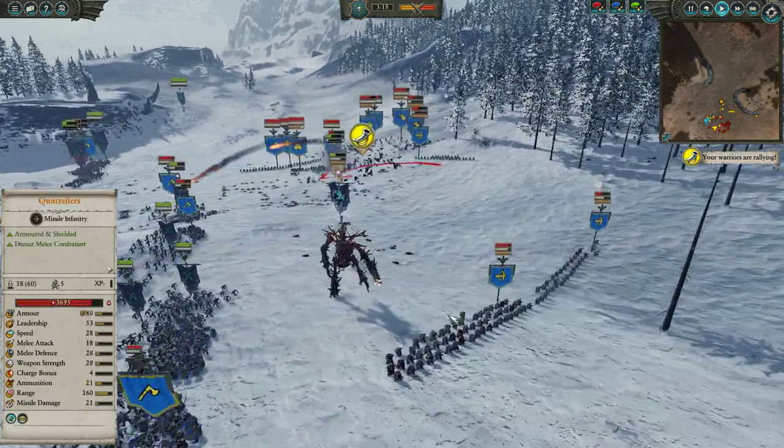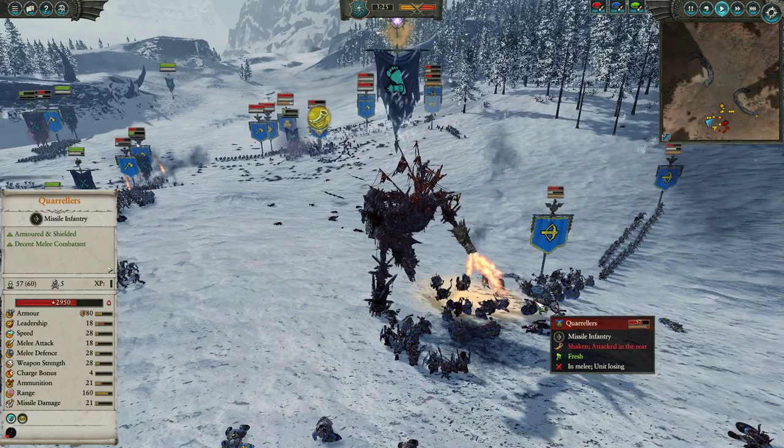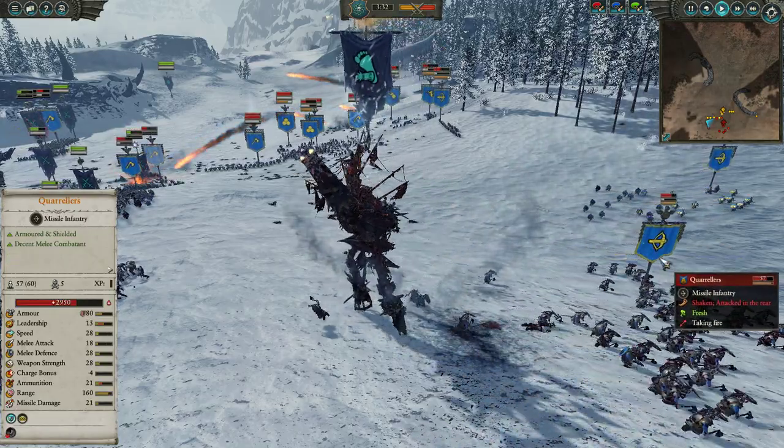We are taking the Gallows Giant here into melee. Unfortunately he can't fire on the move, which sucks, but I really can't afford to have him shooting right now — I need him in melee. We do hit him with the Invocation of the Hex. And see, he's actually doing a lot of damage here in close quarters — these Quarrelers are losing a lot of HP, just getting slapped and smashed.